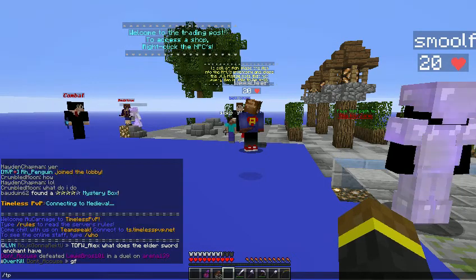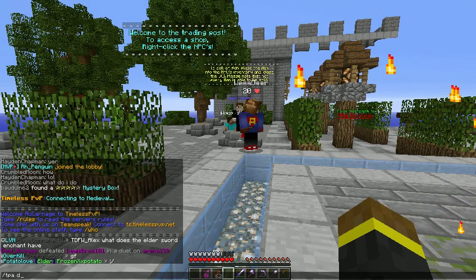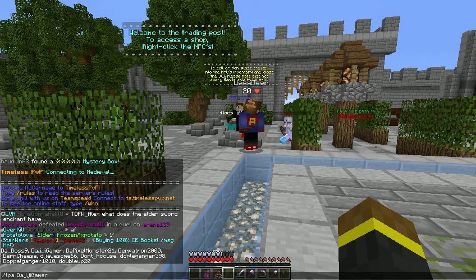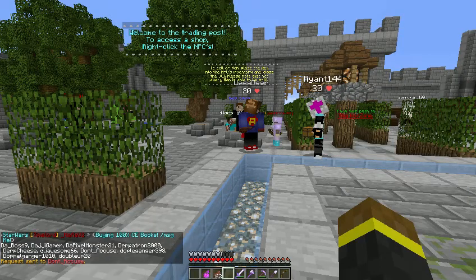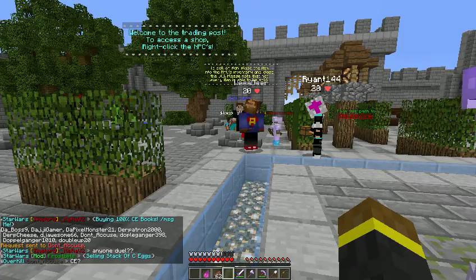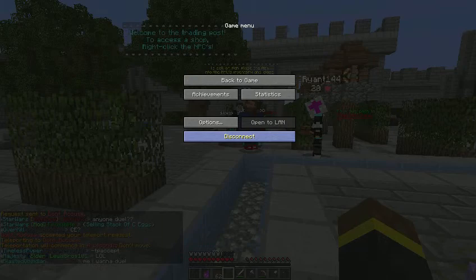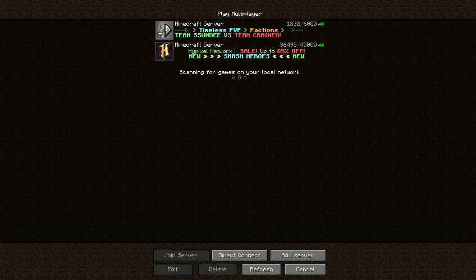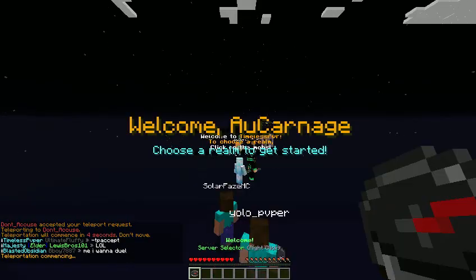Let me try this again because I don't want people not to believe me. Slash TPA same person again — TPA DawneyQ's. If he accepts... okay he accepted the invite, so what I'm gonna do is wait. Oh, that's why — he's at spawn. Ah, that's stupid. Alright, that's why. Okay, that makes more sense now.